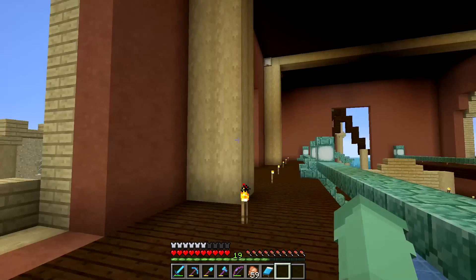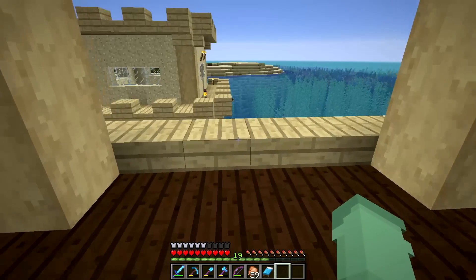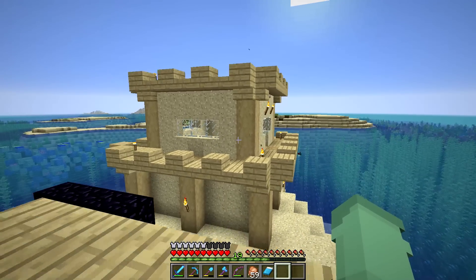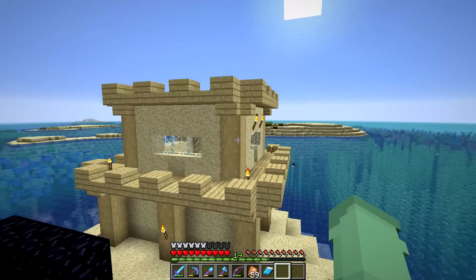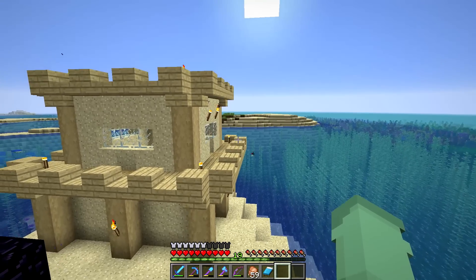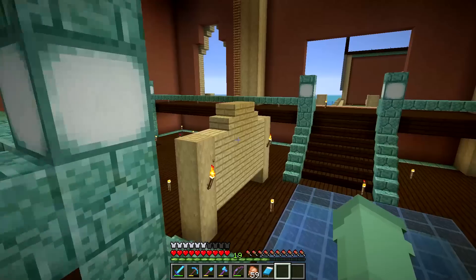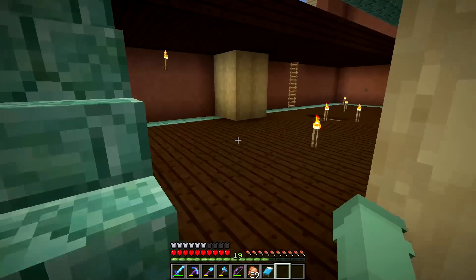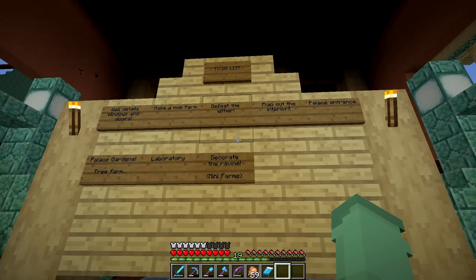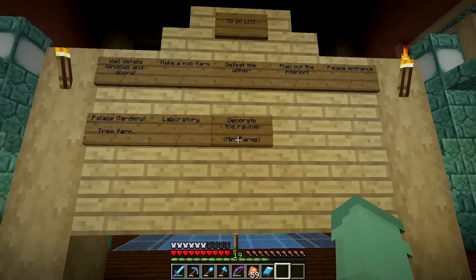On each side we have windows as well as a balcony - something we worked on very recently and I'm enjoying the view. In the future, this sandcastle is going to move over to that island, our mob farm will be under that island in the spawn chunks, and this island will turn into a sandcastle village. Coming down here we have our idea board, where I keep track of everything we need to get done.